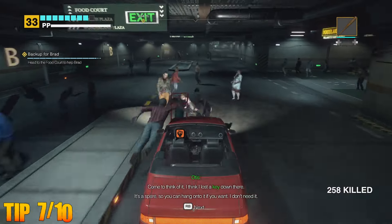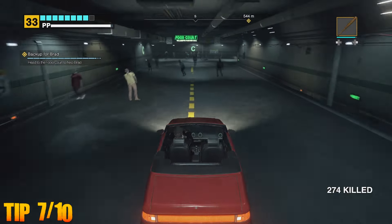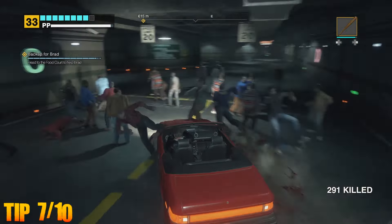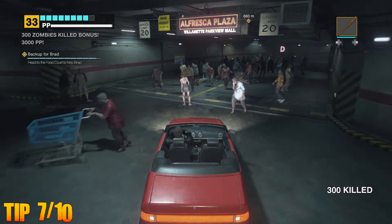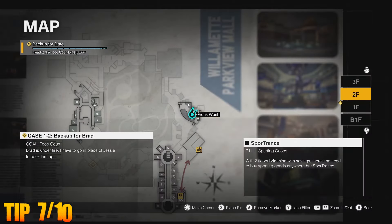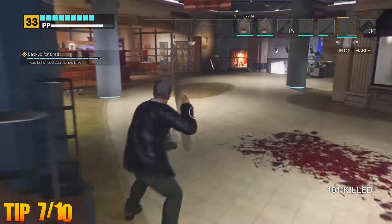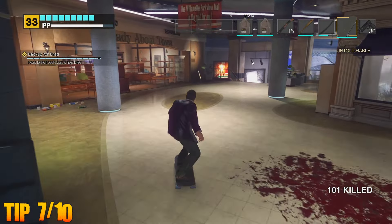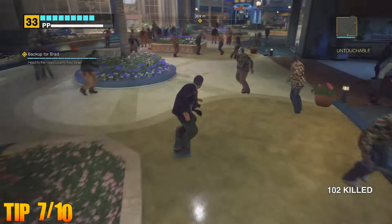We discussed earlier about the use of vehicles to mow down the undead, but there are further means of travel that can be used not only in the outdoor areas of the mall such as Leisure Park, but inside the mall as well. A few methods of travel can be utilised such as pedal bikes, but one that can be accessed right near the safe house exit in Paradise Plaza on the second floor is the skateboard, which can be found at the Sportran store. The skateboard can not only be used as a weapon, but can also be used as its original intended purpose, allowing Frank to whiz past the zombies at an accelerated rate.